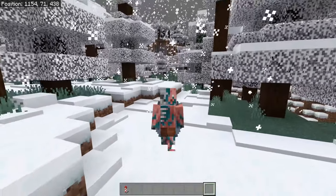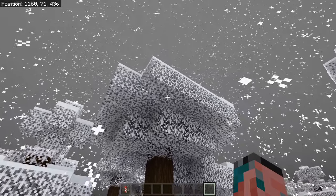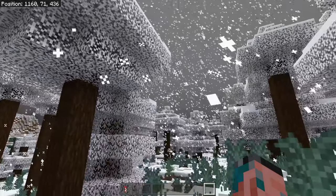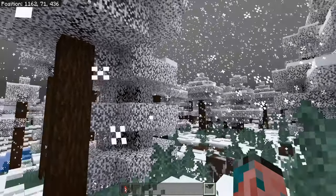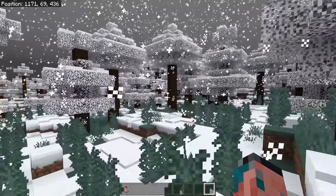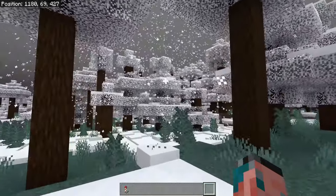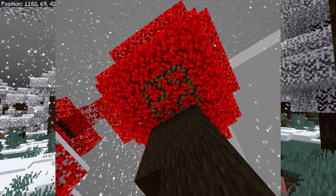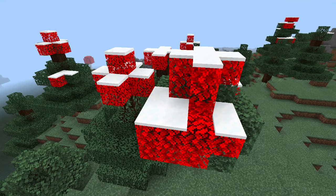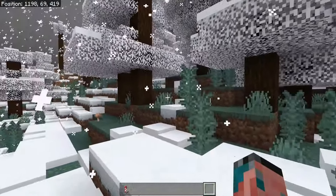A new bug that's been brought to my attention is that sometimes snowy leaves in the world will have bright red textures — basically bright red leaves. I have not been able to reproduce this myself, so there are a million different possible reasons why: my devices, my drivers, my graphical settings, or really a million different factors. But you can see some screenshots on screen now, and they look absolutely beautiful. It's kind of like cherry blossom trees but bright neon red, and these legitimately look pretty good. I would love to have these in the nether, actually.